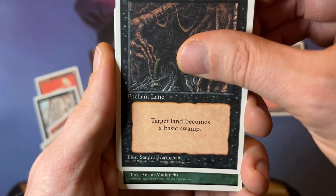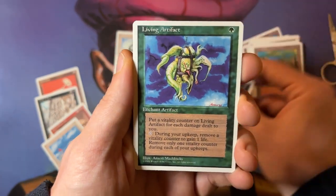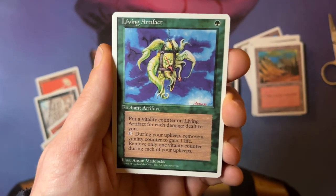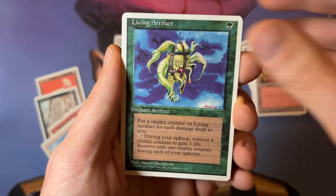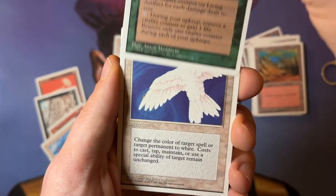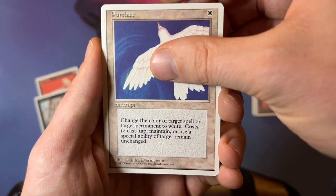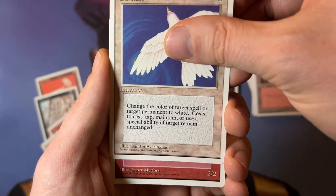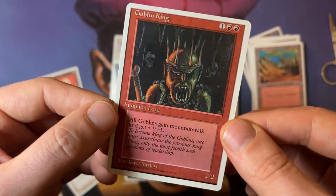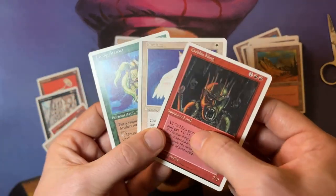Now we're going to go to the first rare of the pack. It's green — it's Anson Maddox. This is a Living Artifact. Just a lot of text, but basically you gain one life every upkeep if you do your work. You can combine this with Bronze Tablet — it's kind of funny. A white card — it's Pure Lace: change the color of target spell or target permanent to white. Okay, the last rare — is it going to be a Birds of Paradise? It's a red card, it's a 2-2. It's a Goblin King! That is pretty sweet — a pack-fresh Goblin King. That brings back memories. So these are the three rares in the pack. I'm especially happy with the Goblin King — that is a really nice find.